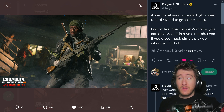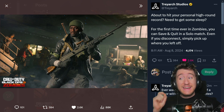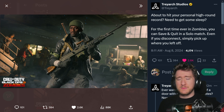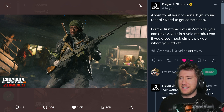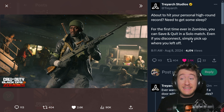This is quite possibly one of the best changes they could add to Black Ops 6 Zombies. About to hit your personal high round record and need to get some sleep? For the first time ever in zombies, you can save and quit in a solo match — even if you disconnect, simply pick up where you left off. I have a horrible time in Modern Warfare 3 zombies because of crashes and disconnects, so now in Black Ops 6 zombies even if I disconnect I can pick up where I leave off. It's almost like they're expecting their game to crash, but at least there is this quality of life save and quit feature in solo.